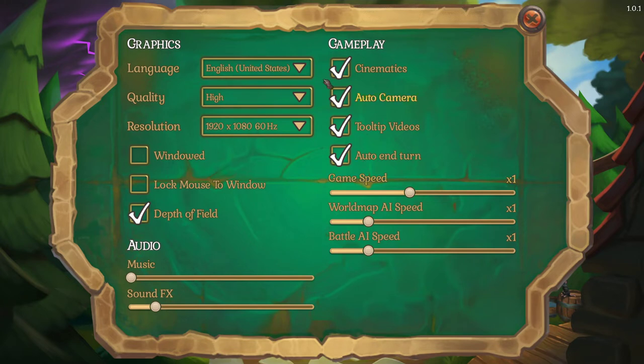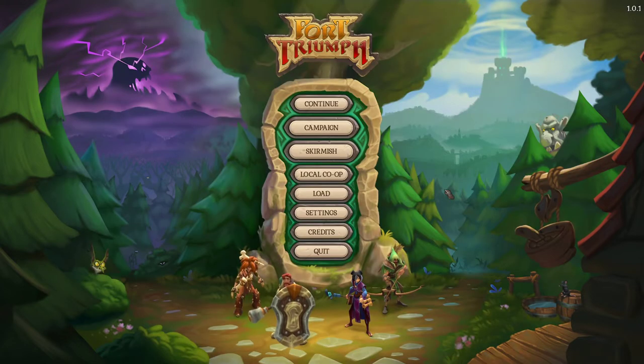The settings are really basic. I would suggest keeping the auto camera on because sometimes you lose track of your troops and you need to see where they are. Also, sound effects are loud - I've turned them down. It runs very nicely on a low-spec machine, so you can go at high resolution.